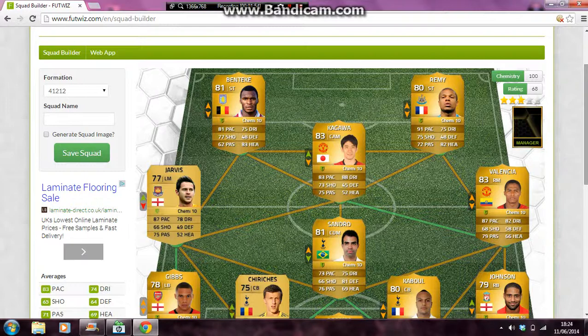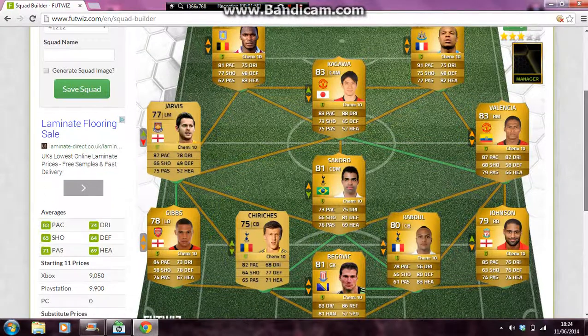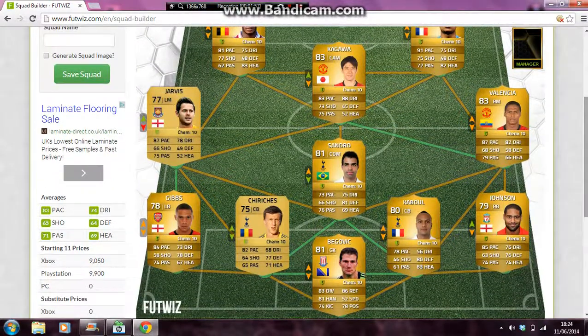Next we have Sandro in centre defensive mid with 81 defence, which isn't bad for that position. Then we have Gibbs — who I actually play with on my team now — with 84 pace, which is great for a defender, and 78 defending. Then we have Clyne with 82 pace, which is also great for a defender, and 77 defence.